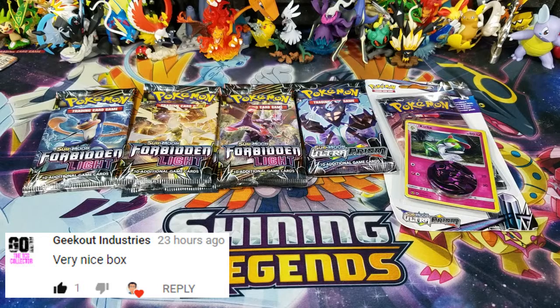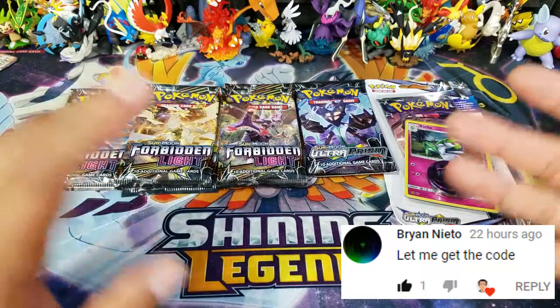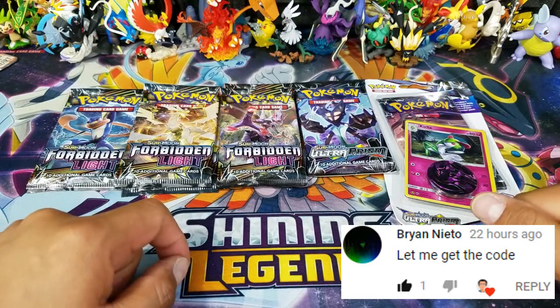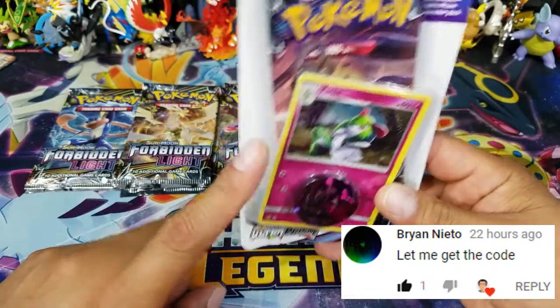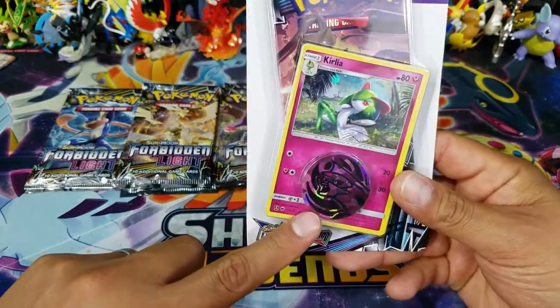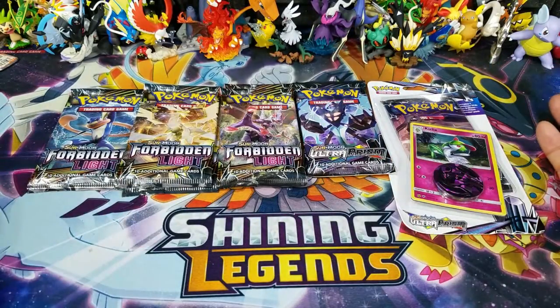Yo, what's going on Pokemon friends and Pokemon fans? Welcome back to OpenTCGs and today I have 8 pack openings here for you guys — it's going to be between Forbidden Light and Ultra Prism. I'm kind of just throwing things together, and for the 8th pack it's going to be one of the single blister packs featuring Curlia right here in the front with a beautiful coin as well. Let's get to opening up some packs.